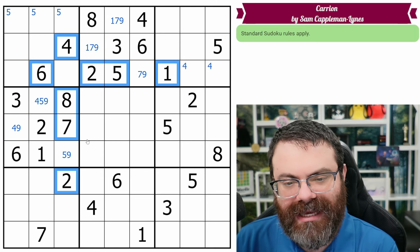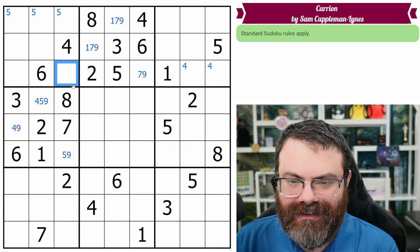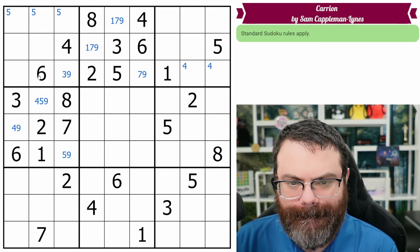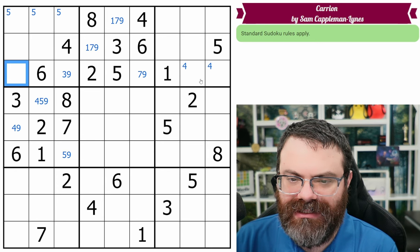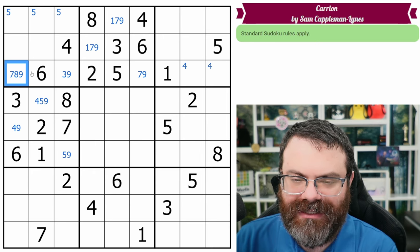Hold on — there is a repeat of the twos. So this is only three or nine, it looks like. Is there... this sees a three. What does the row need? It needs a three, four. Oh, this can't be three or four. And it needs seven, eight, nine. So that's only seven, eight, nine.